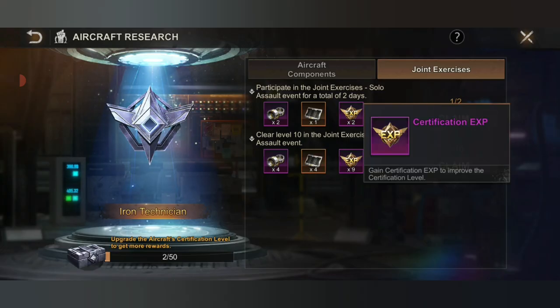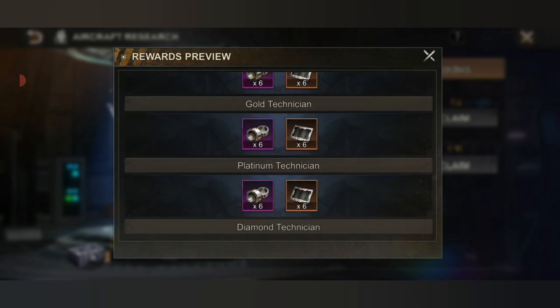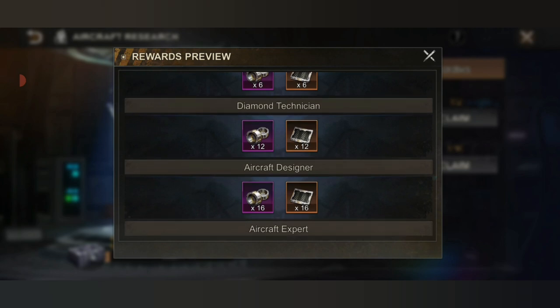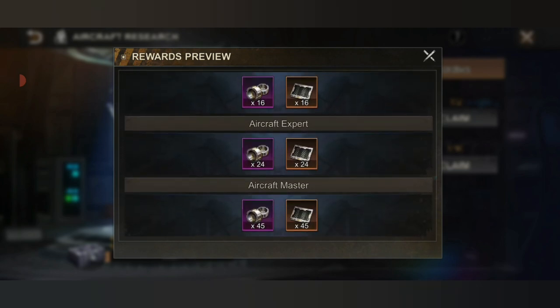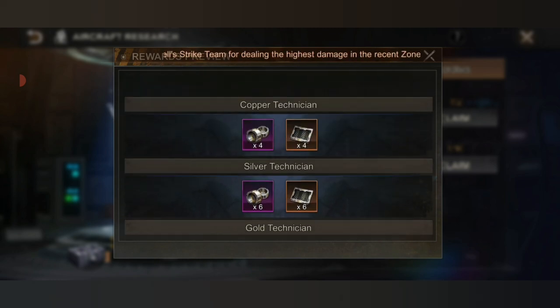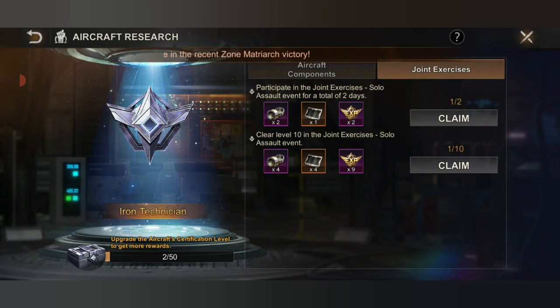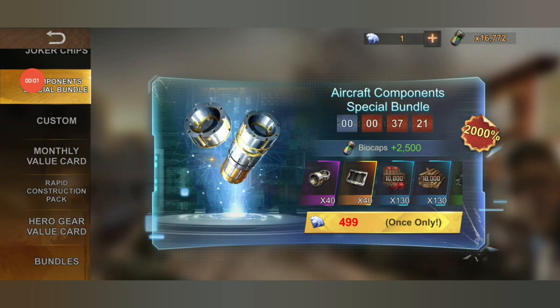Another way to get rewards or items to upgrade your aircraft is by collecting certification XP. You can get this by completing all of the tasks or by upgrading your aircraft. For the ranking, you will get copper technician, silver technician, gold technician, platinum, diamond, aircraft expert, and aircraft master. The more certification XP you get, the more rewards you earn for every title or ranking that you achieve.